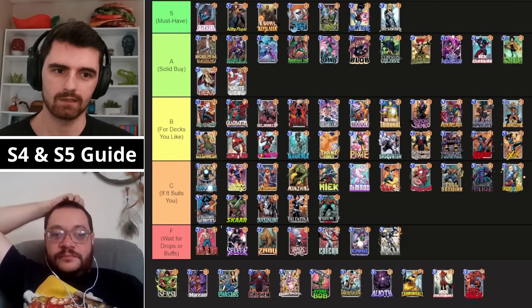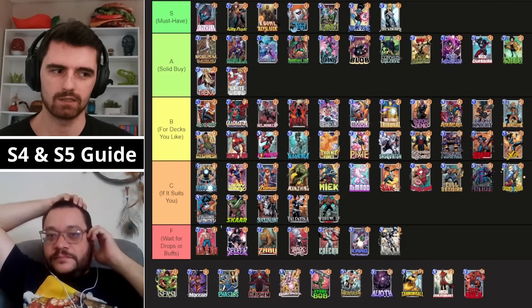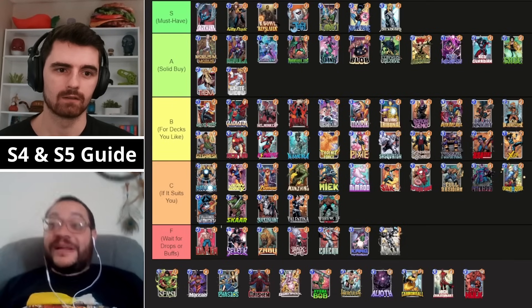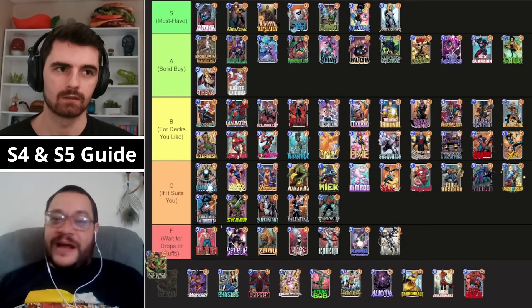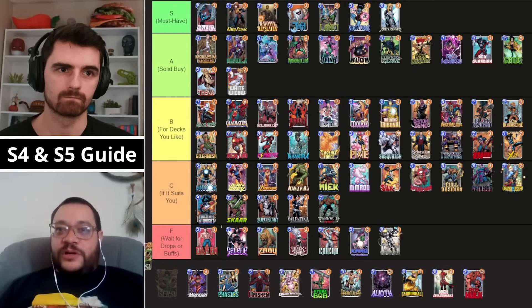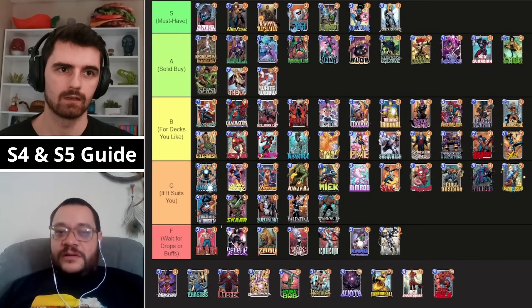Then we've got Cersei — also a strong card, mainly sees play in the junk package alongside Mockingbird. I think Cersei's probably a little better right now, but I can see metas where Annihilus is a little better. They're just kind of the same card. I like keeping Cersei in A for now — they're really strong cards, definitely powerhouses.